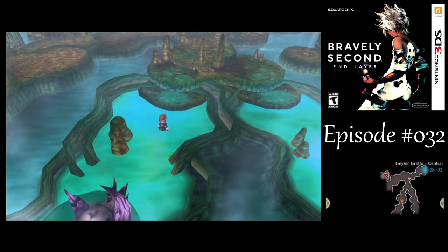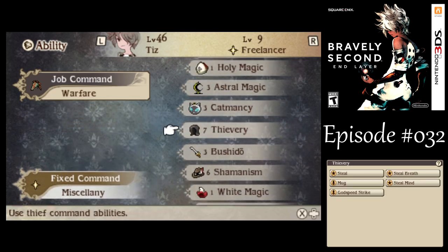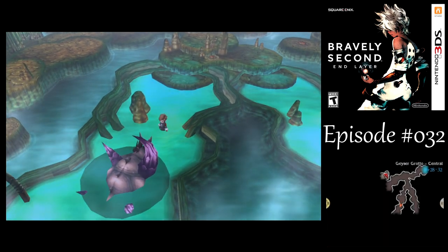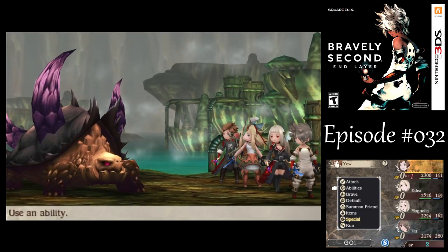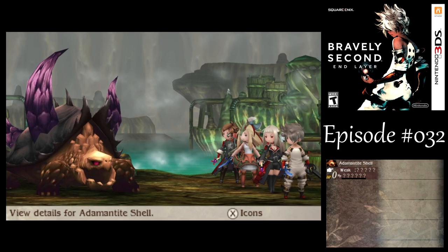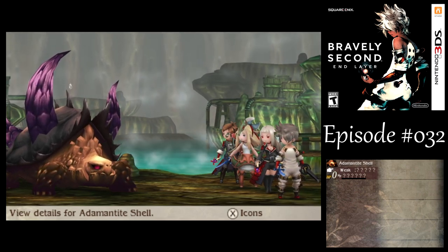I'm thinking if I might want to use Shamanism on Tiz — I think that would be a good idea. Mini-boss time against the Adamantite Shell! Kind of looks like a Dream Devourer — Time Devourer, Lavos, whatever. Yeah, we normally can't encounter this guy in a random battle for a very long time, but we can still get the job done.